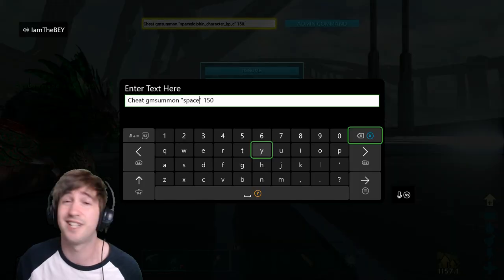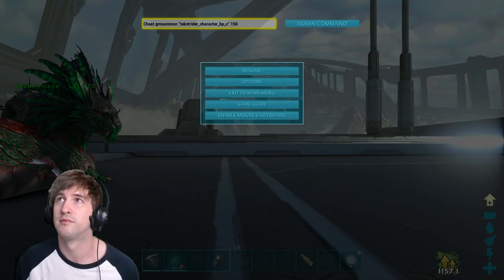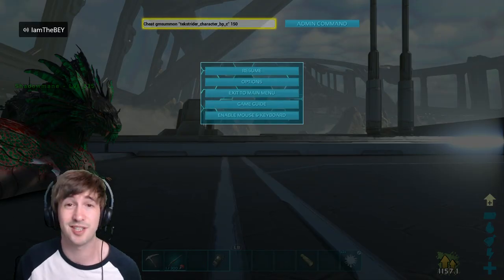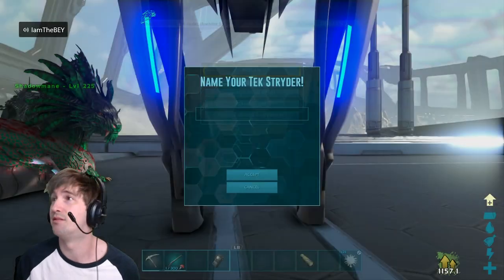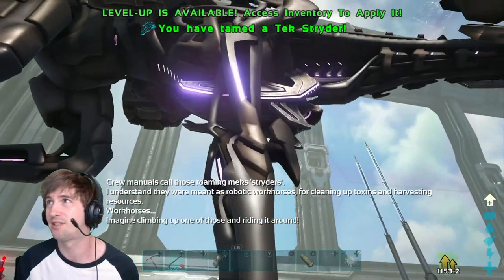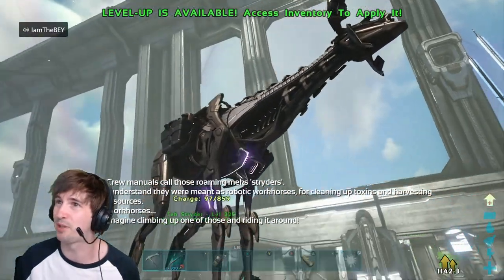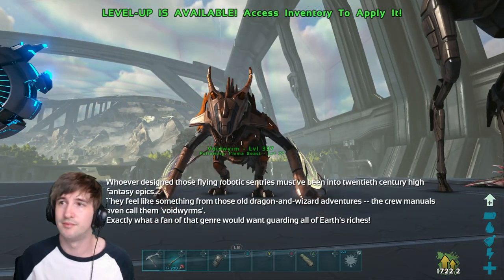Next one we are going to do is the ARK version of the AT-AT, shall we say. So this is the code you'll need to spawn one of these guys in. And there you have it. What a beast. I can't even see him — he's all too big for my screen. I feel like something from those old dragon and wizards.